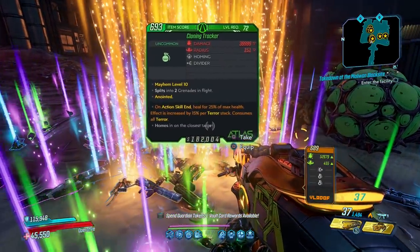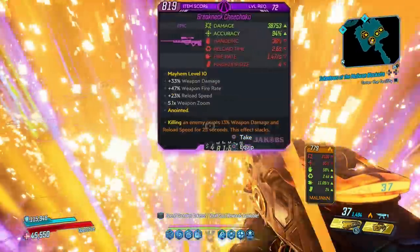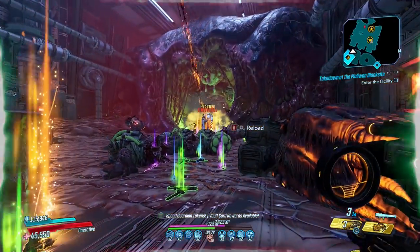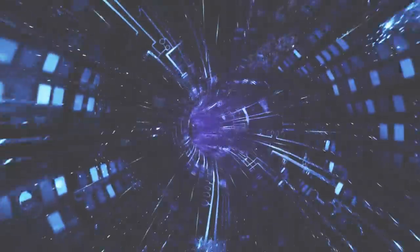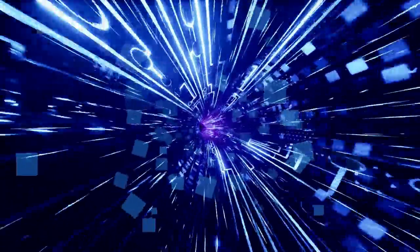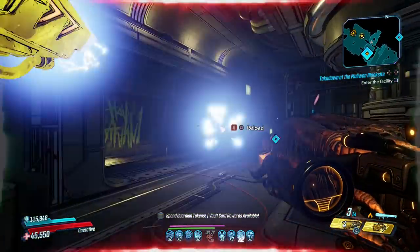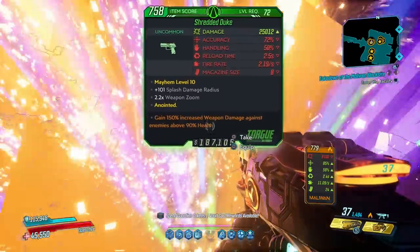Allowing you to kill them once every 15 seconds if you're using something like the Kick Charger, but really anything will do. This is one farm that doesn't benefit from the Shlooter relic, as although the glowing effect remains visible, it doesn't seem to affect the drop rates. It's also a farm where you'll want to make sure Bloody Harvest isn't active, as it does nothing but give you terror annoyance.